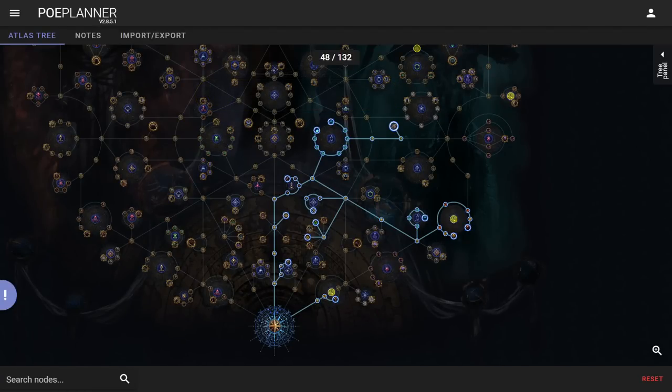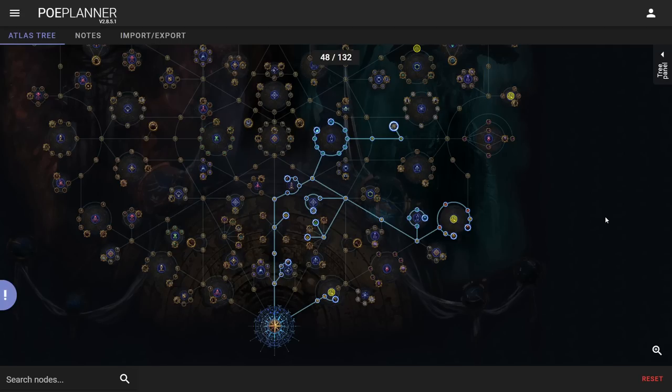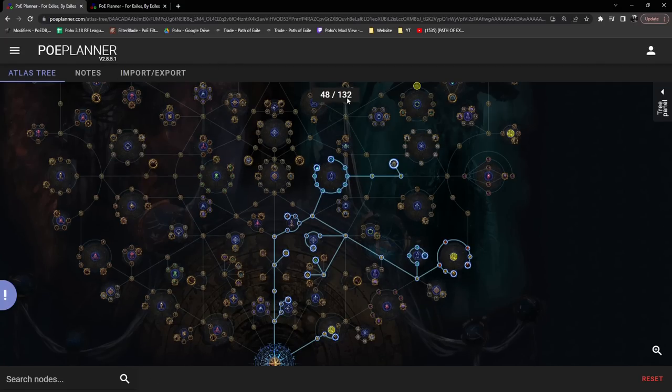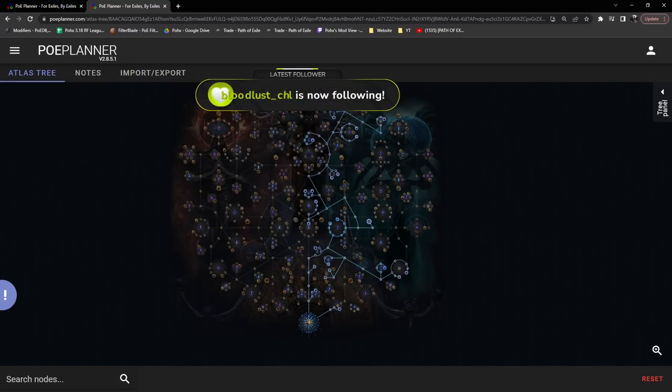Hello and welcome everybody. Today I wanted to give you guys a rough outline of my atlas tree progression for 3.19. Before I get started, I want to say this is not necessarily something you should follow — it's more the way I would like to progress with my atlas. I'm comfortable making my own atlas decisions. Everything is subject to change based on what I want to farm.